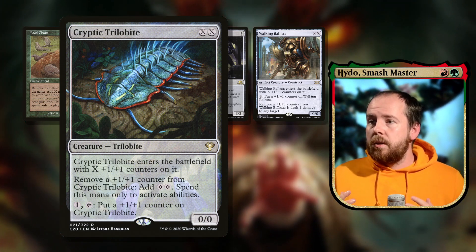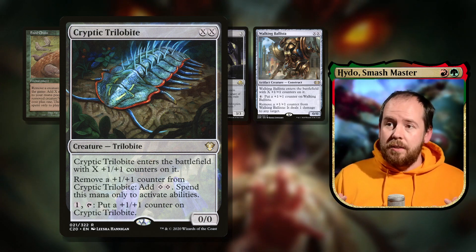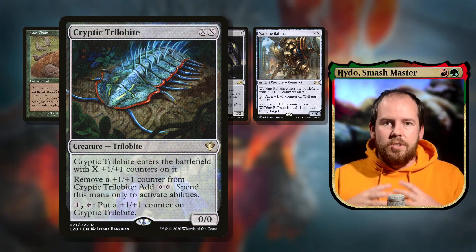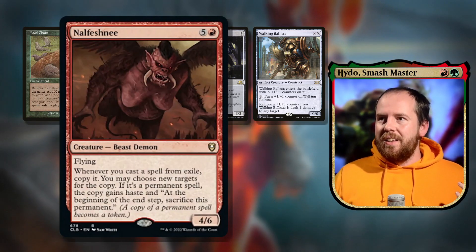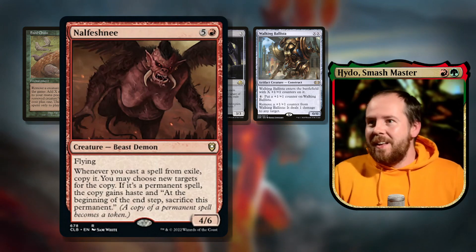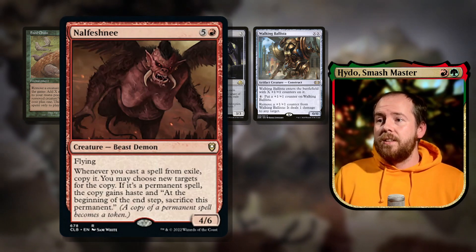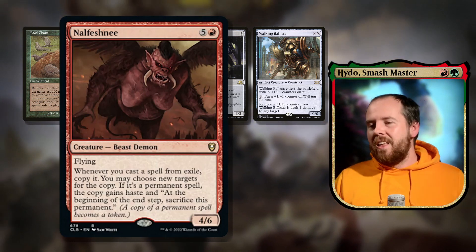Imoti, Celebrant of Bounty — six mana 4/6: whenever you cast a spell from exile, copy it; you may choose new targets. If it's a permanent spell the copy gains haste and is sacrificed at the beginning of your end step. So much value — six mana is a big investment but a 4/6 holds its own and generates phenomenal value copying everything we cast from exile.